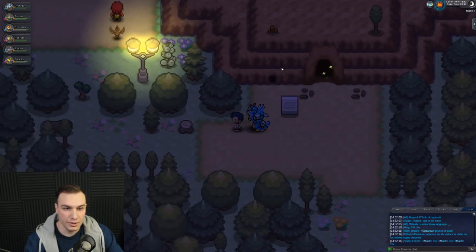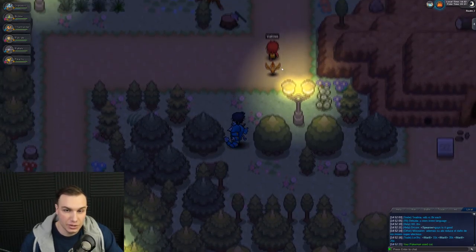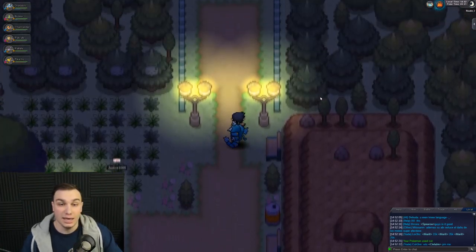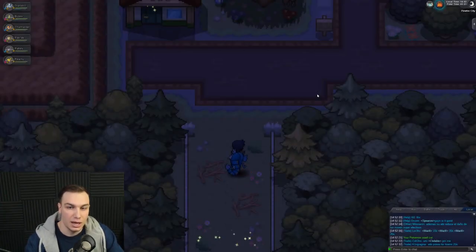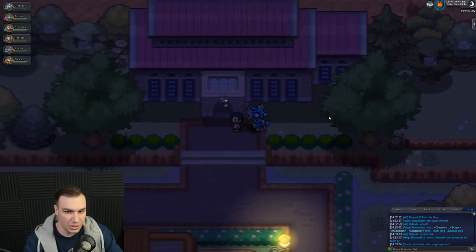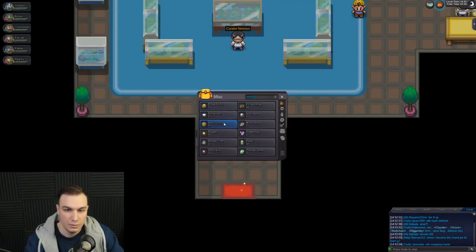We can go back through the tunnel to Vermilion City, or we can check out stuff this way — I'm pretty sure this goes toward Pewter City. I think we can use Cut to get into the back of the museum, like in the original games, and get the Old Amber for Aerodactyl. But it doesn't look like you can actually get the Old Amber that way this time.